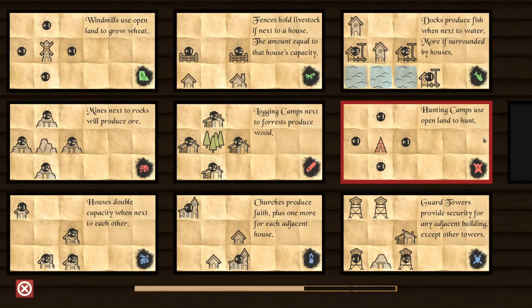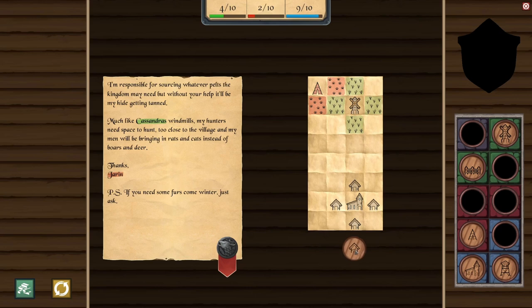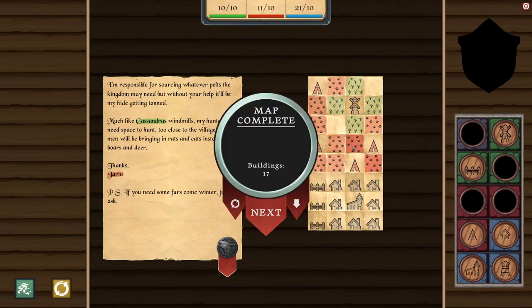Now we have hunting camps — they use open land to hunt, much like the windmills. We're balancing how many of each kind of resource we want. We're going to need some windmill power and throw a camp down there. We'll put a church down and put some houses near it — fill in the gaps to get more faith. We can make up our food with fences and then make up the rest with hunting. I noticed some tiles are redder — I wonder if they're worth more or fewer points.